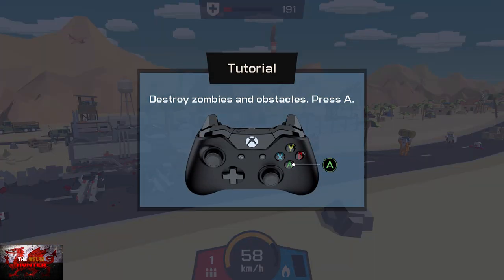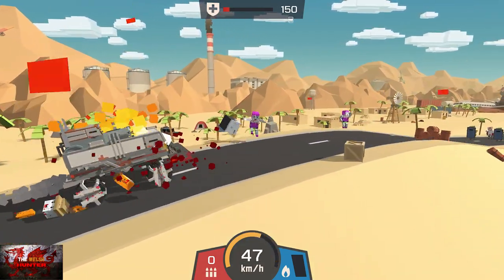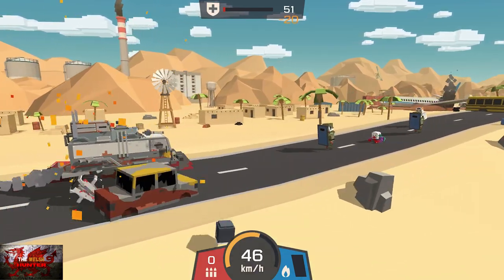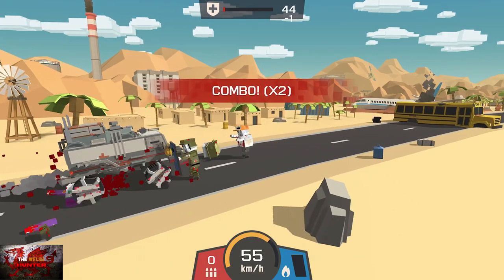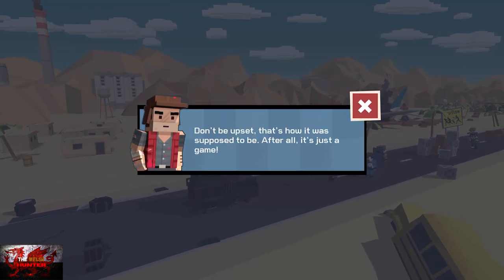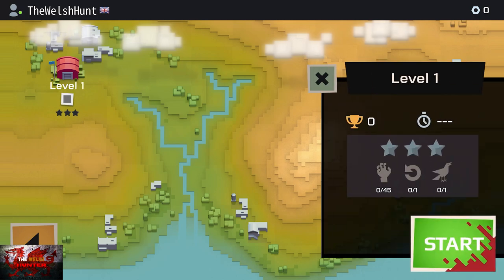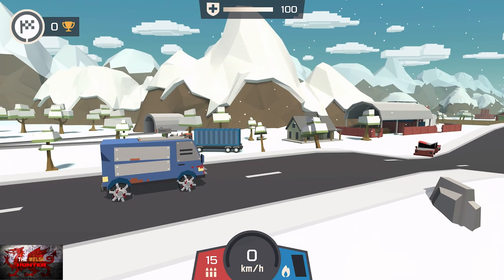You can destroy zombies and obstacles — press the A button to use your machine gun. Ammo in this game is very sparse, so shoot very carefully. Running over zombies and going into things takes little bits off the car. If you run over zombies you only lose one or two health, but hitting big obstacles like explosive barrels will take off quite a chunk.